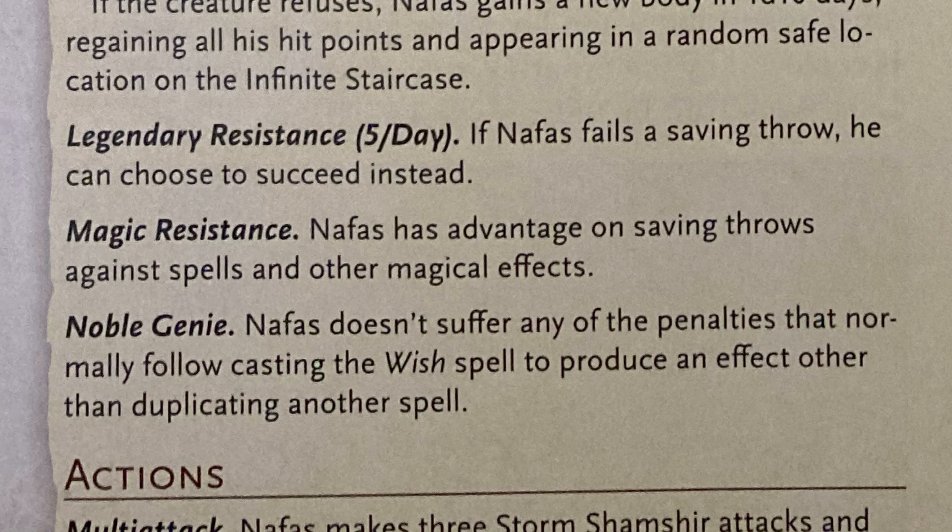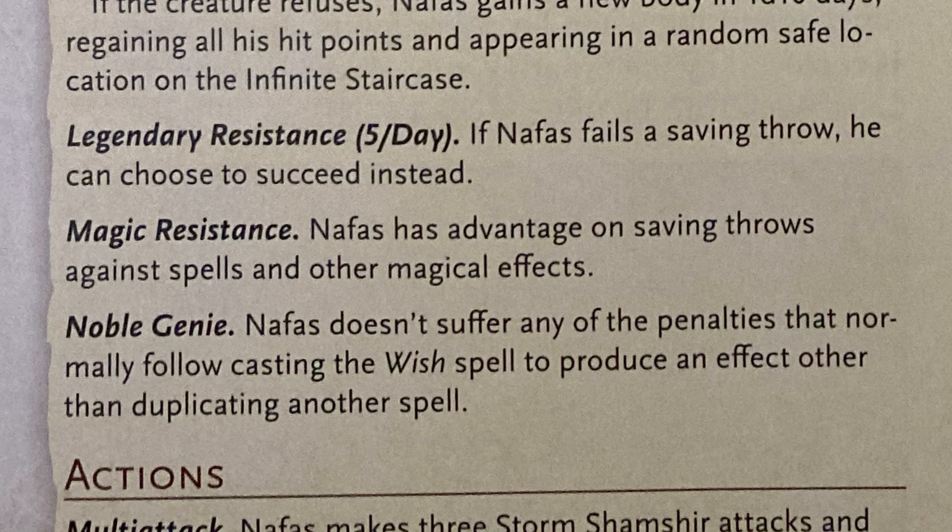He has five legendary resistances — meaty. Advantage on saving throws against magic and spells. He does cast Wish, but doesn't suffer the penalties.